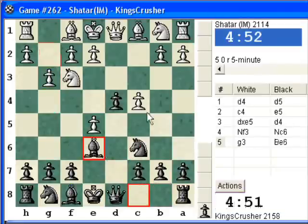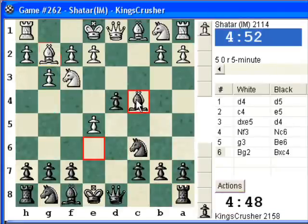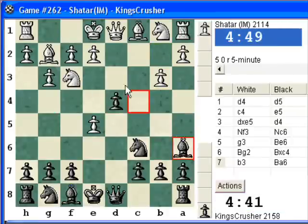Alright, maybe Be6 just attacking c4. I'll take it, I think that's okay. Be4 check now, just Be6. Be6 might be annoying later if he wanted to play e3.